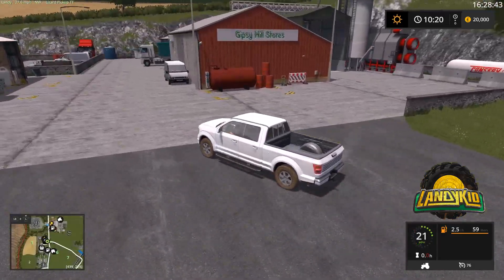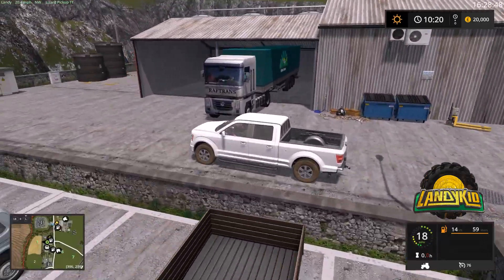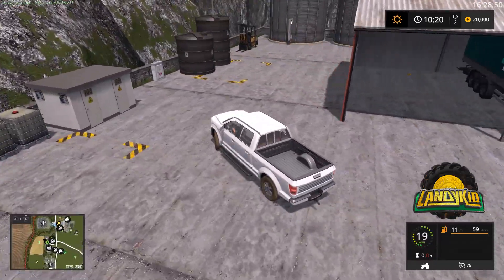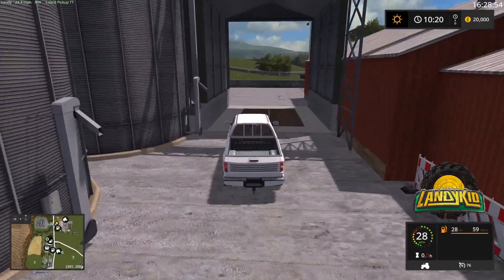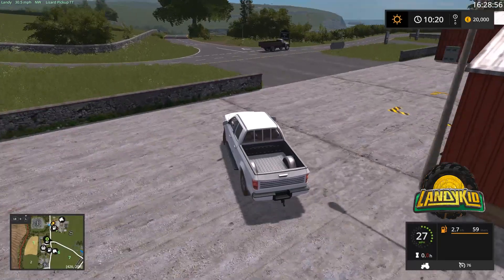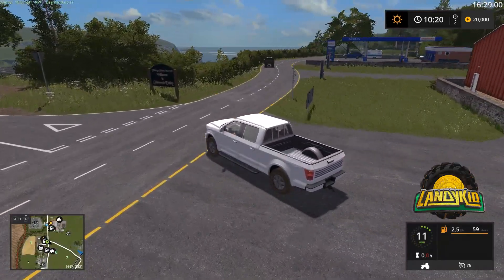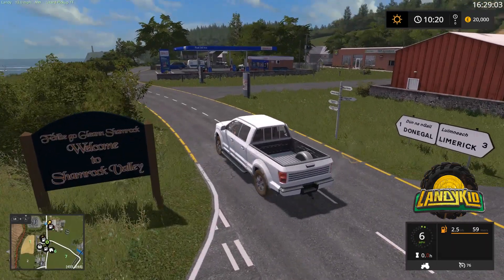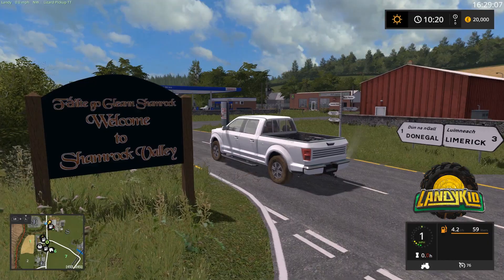Here is Gypsy Hills Stores - you can scan your truck. There's a Rhino Magnum, fertilizer, and all that stuff. Obviously a sow point here as well. Now as I say, there are some parts of the map that I will not cover, plain and simple, because I like letting people explore it themselves. Welcome to Shamrock Valley.